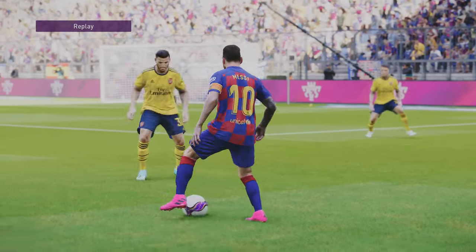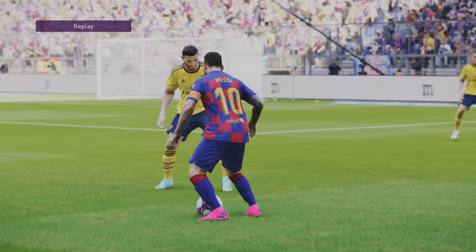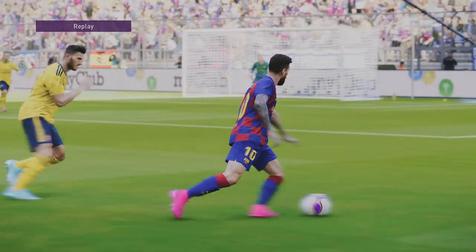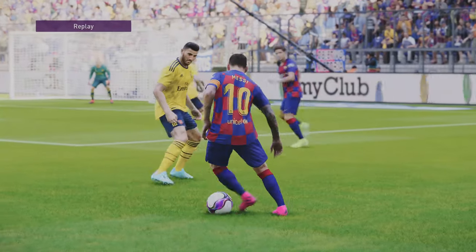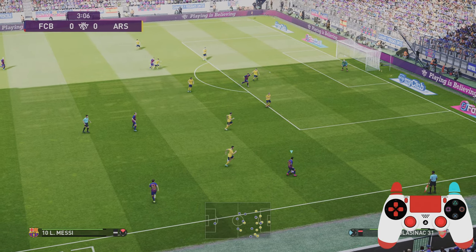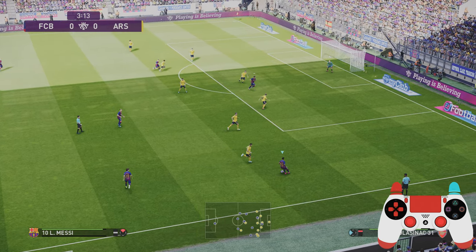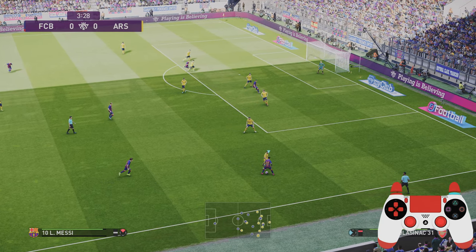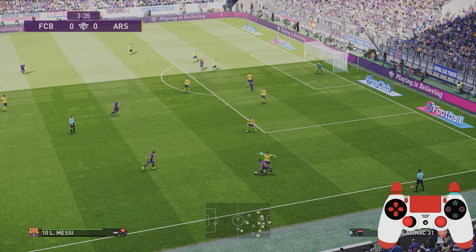Now I'm going to show you some tricks from a stationary position using finesse dribbling. The first thing you need to know is how to stop your player — just hold R1 and R2, or the right bumper and right trigger on your controller. This brings your player to a complete stop, as you can see here, before I shift it and evade a lunging tackle.